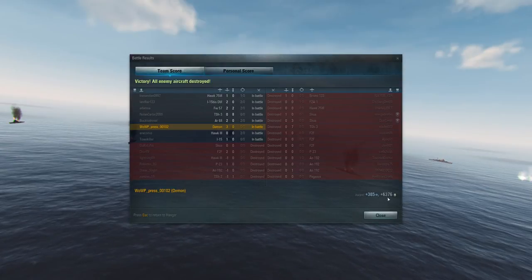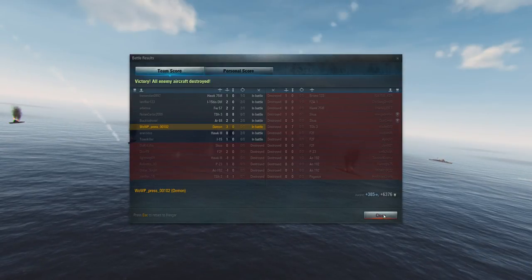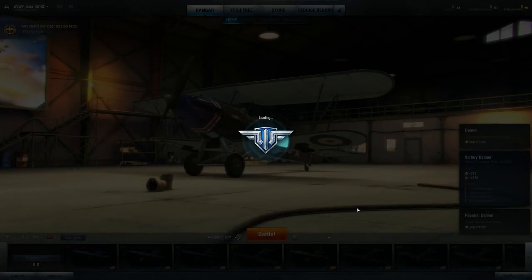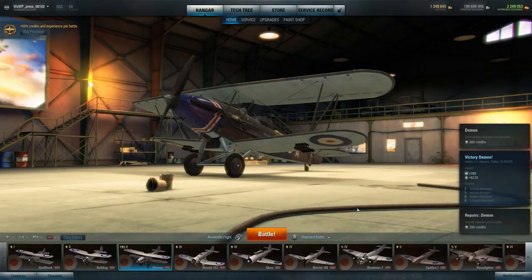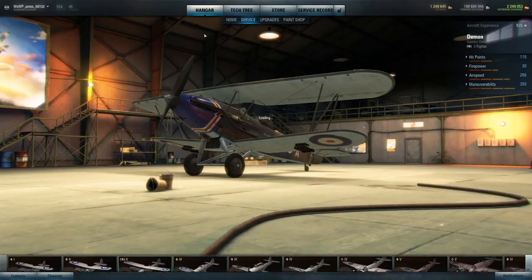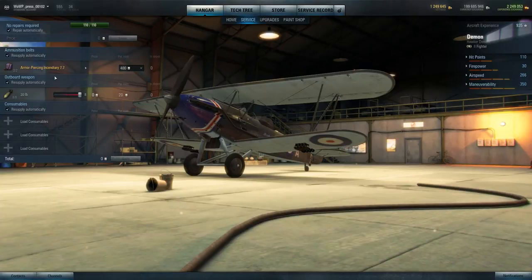We were awarded 385 experience and over 6,000 in-game credits. If this is your first time watching World of Warplanes — it's a free-to-play game. Everything except premium airplanes can be unlocked with in-game experience and purchased with in-game currency, so there's no pay-to-win. Having money just makes you progress faster. Even specialty bullets like armor-piercing or incendiary rounds cost around 400 credits per item, and I just earned 6,000 in that match — very affordable. That was an epic win; thanks for watching, please like and subscribe!